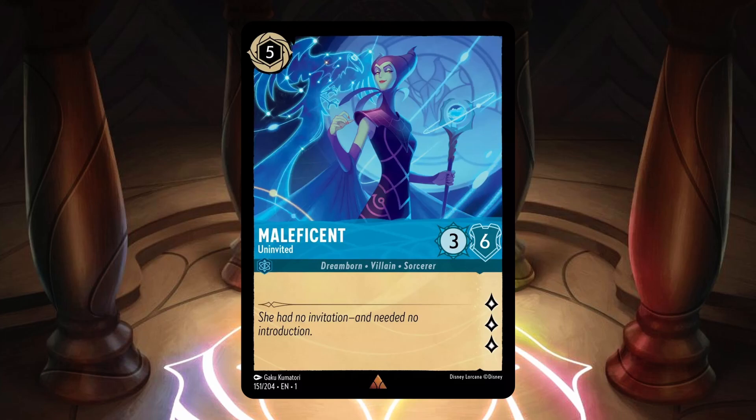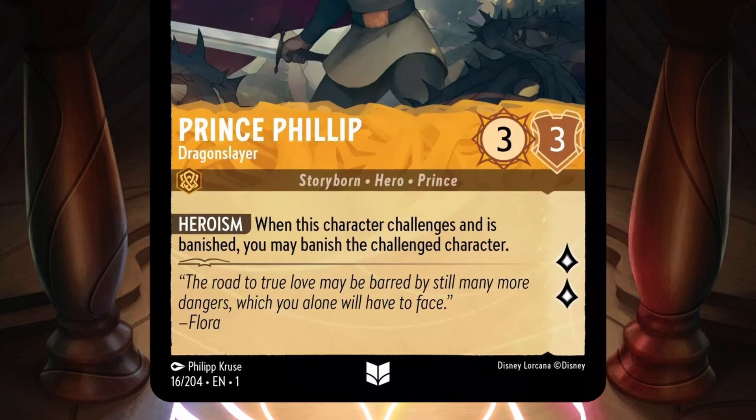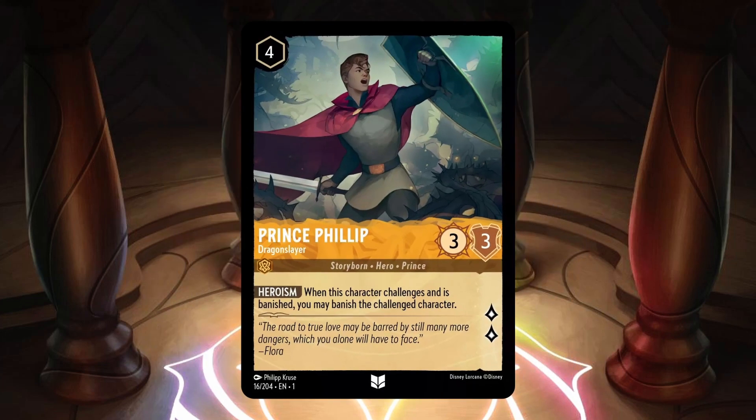After Maleficent, we saw Prince Philip Dragonslayer — an amber uninkable 4 cost with 3 strength, 3 willpower, and 2 lore. He's an uncommon card with the traits Storyborn, Hero, and Prince, and the ability Heroism, which says if this character challenges another character and gets banished in the challenge, you may banish the challenged character. This is kind of like a version of Deathtouch from other games, but Prince Philip has to actually be banished. He's a pretty much a direct counter to bodyguard decks, and we'll have to see if he's fast enough to be a good removal option, or if he gets removed too easily.